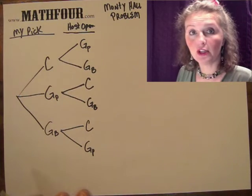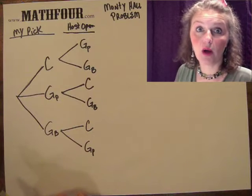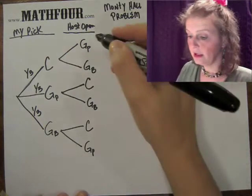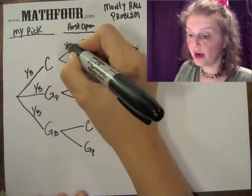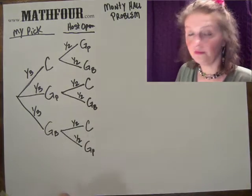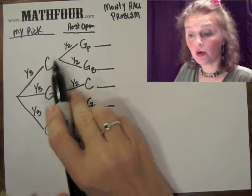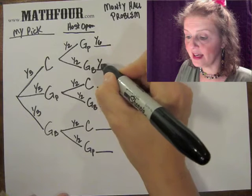This is called a probability tree. On each branch we write the actual probability, which is always between zero and one. There are three options on the first pick, so we have a one-in-three chance of any of them. Once we've chosen one door, there are only two doors left, so the host has a one-out-of-two chance on each branch — all 50-50. Multiplying along the line gives us the probability: one-third times one-half equals one-sixth, and that's the same all the way down. This is why many people believe it doesn't matter if you switch or stay.